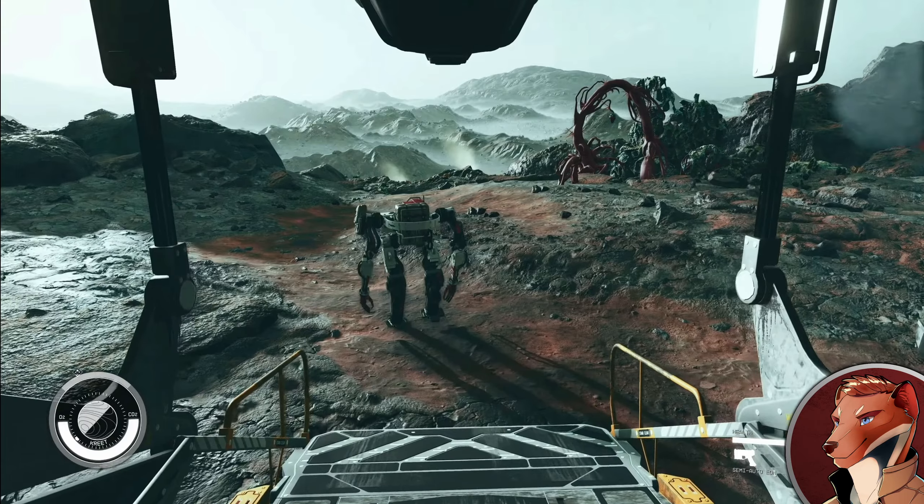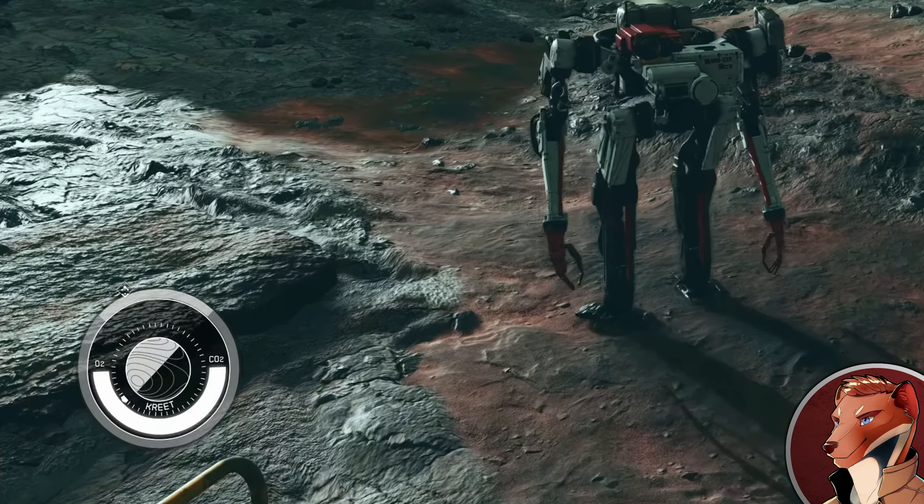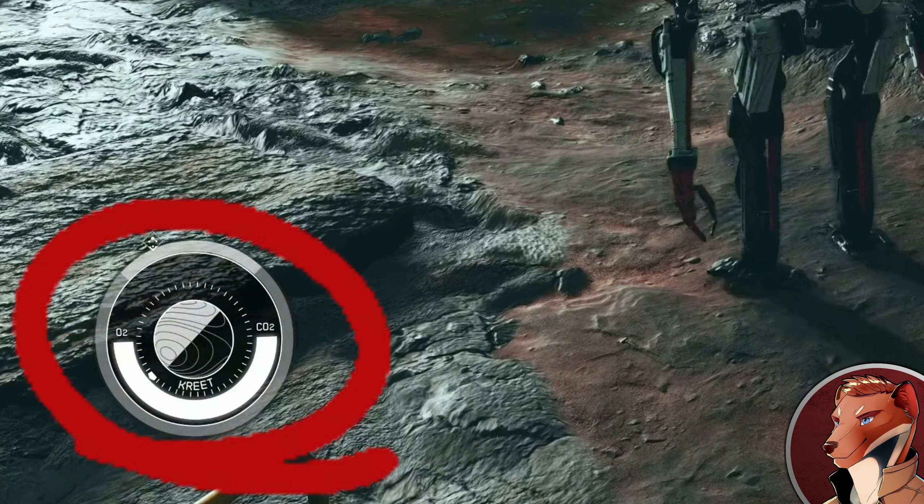Let's start off with user interface, or heads-up display. Right at the beginning of the footage, we get a look at the circular element in the bottom left. This incorporates quite a bit of information: a planetary clock using a day-night cycle, a compass indicating magnetic north, an oxygen/CO2 meter that works like a stamina bar, and finally a 360-degree objective indicator that also shows enemy direction. I'll talk more about this later.